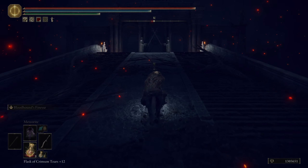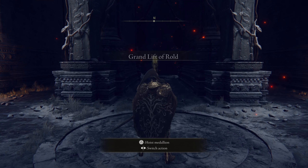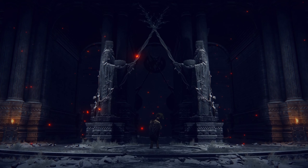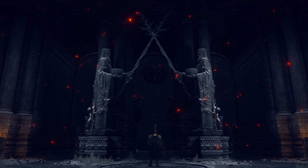Once you reach this area, note that you may have another medallion equipped, so you have to switch to the secret medallion to get to the helix tree area. You have to take a portal from the consecrated snowfield area to reach there, and to reach the consecrated snowfield area you have to take this portal.